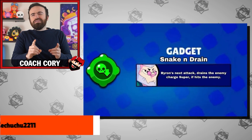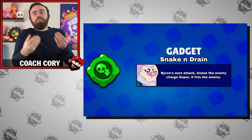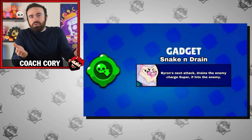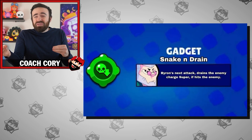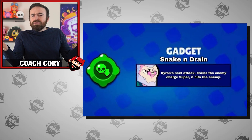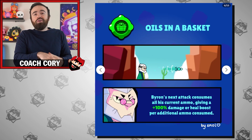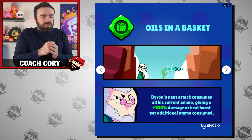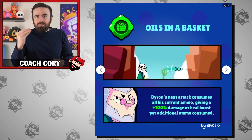Another thing I want to see in Brawl Stars is the ability to deny supers. What about Snake and Drain for Byron — his next attack drains part of the super of an enemy if it hits them. I don't know the exact percentage, whether it's 10% or 25%. On the other side, what about a gadget that boosts Byron's ability twofold or threefold if he hits that shot? You should probably cap it at double the damage or healing, consuming whatever ammo you have left. Although if you go all three ammo and you're just one-shotting someone, that would feel really bad. Maybe just two times.